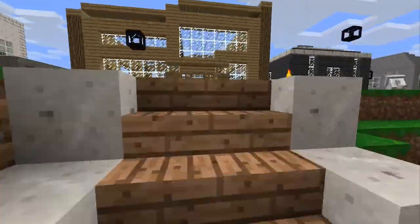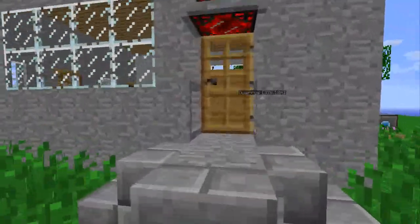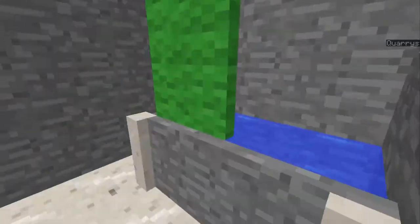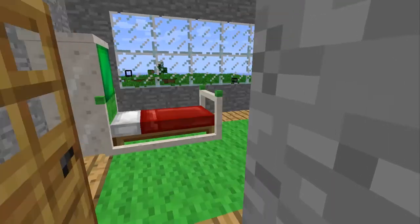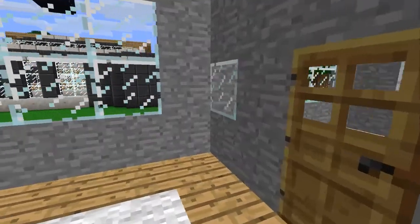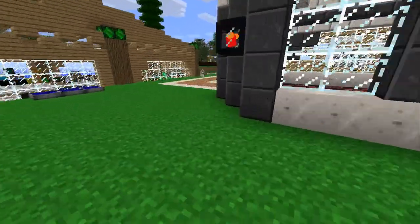Over here I made a mini block house with pretty much no reason, which is a bit sad, but it's got a little bathroom with a shower, a room with a bed, a plasma TV, and a kitchen with nothing in it.